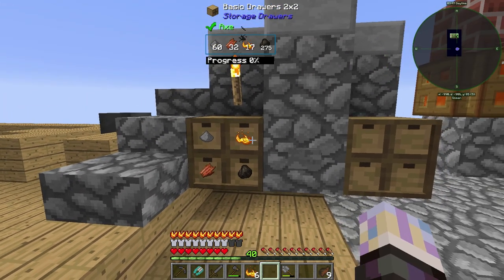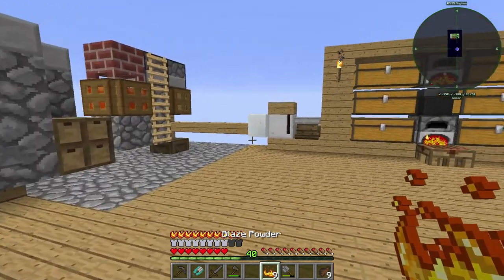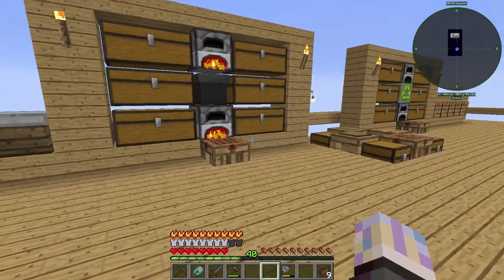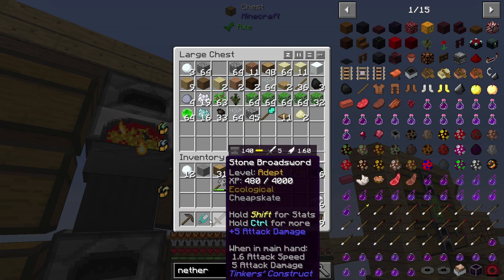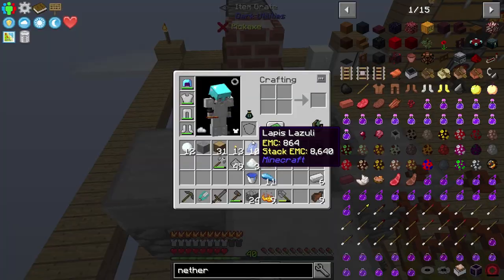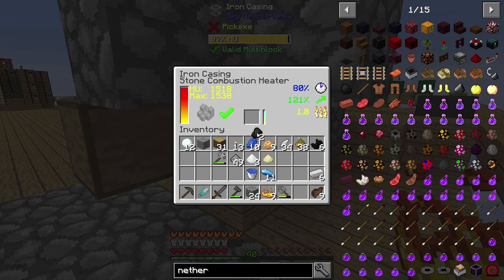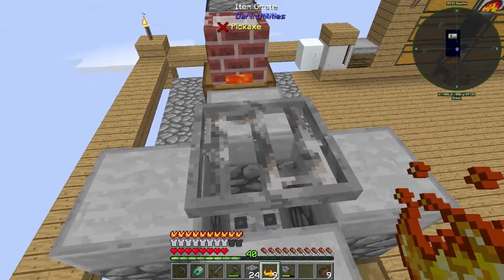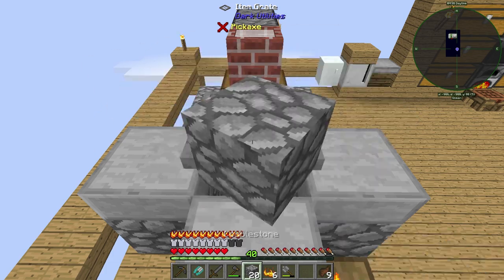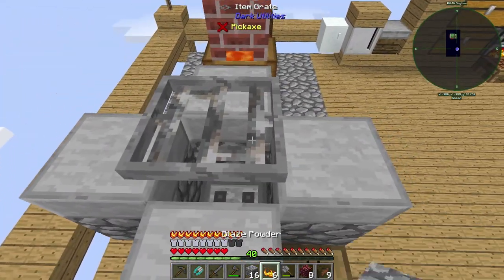That leaves me with 14 blaze powder — I don't want to have to make more right now. We'll need 24 cobble. Let's grab that and do the recipe. The good thing about this is I don't waste any fuel at all — it's actually pretty efficient right now because I don't have to open up the top, which is pretty fantastic.